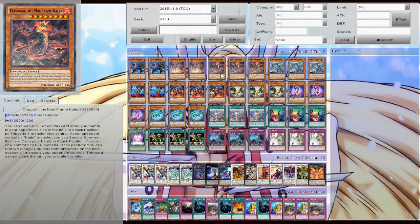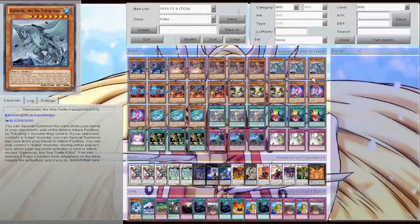We have two of the earth Kaiju, and we're running three of the Mad Flame Kaiju — he is awesome. One thing you can do is remove three counters off the field anywhere on the field and destroy all monsters on your opponent's side of the field, but it can't attack the turn it does this effect. He's okay. And now we have three of the sea turtle Kaiju. Personally one of my favorite Kaijus — I feel this is one of the best Kaijus out there because you only need to remove two counters on the field anywhere, and you negate and banish a card. It's one thing to negate and destroy it, but negate and banish. Such a strong card for cards that can't be destroyed.